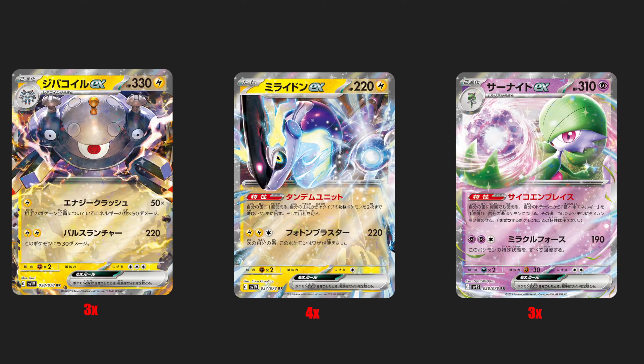Here are my headliner must-buy cards. I put Magnezone EX on here because I think the card has a lot of potential. It is a beefy 330 HP EX Pokemon, which is a stage two. The damage output from its first attack is very good, and its second attack is also very, very powerful.